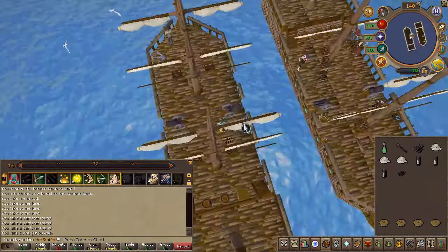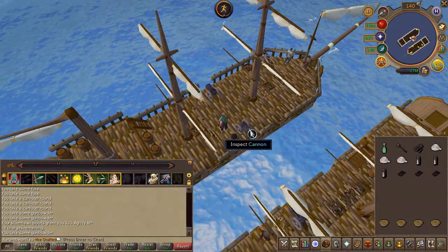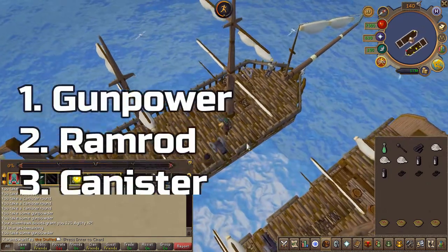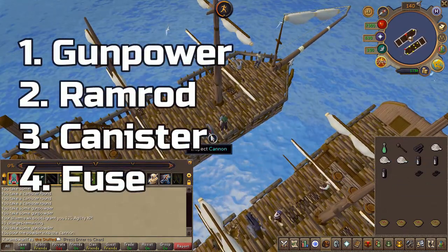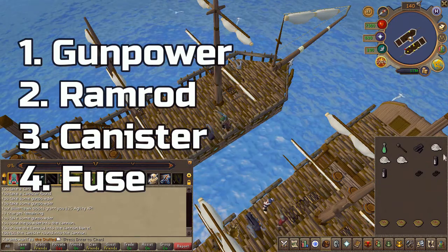Right beside the cannon there is a barrel — go ahead and take some gunpowder. Then use the gunpowder on the cannon, then the ramrod, then the canister, then the fuse.